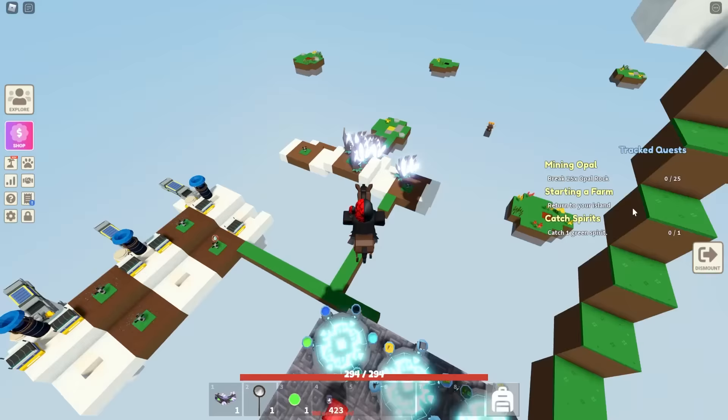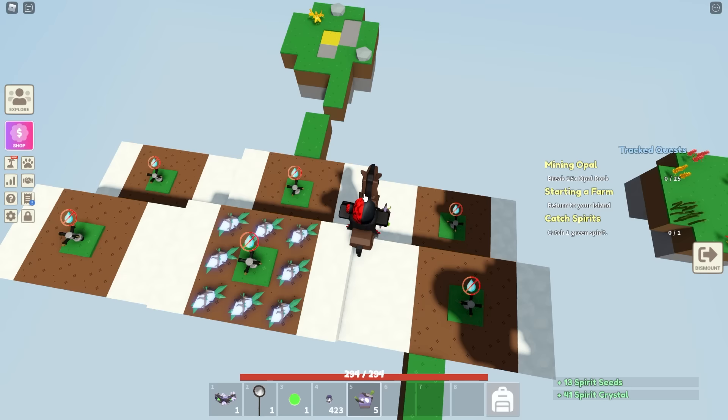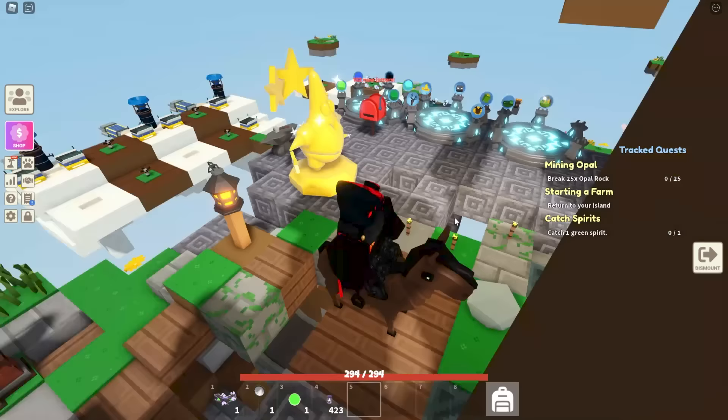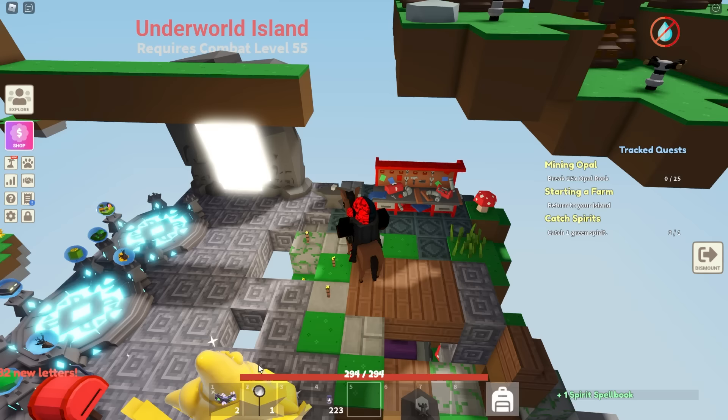I have a little area set up for my crystals. These are spirit seeds — you can buy them at pretty much most shops and just farm them to get crystals. Most players use those for colored glass, but now we've got 51 spirit crystals, so let me craft that. Now I've got two spell books.